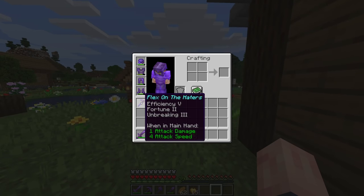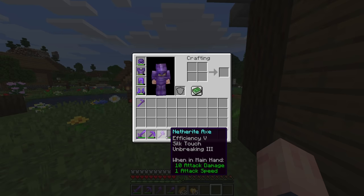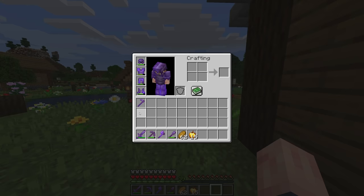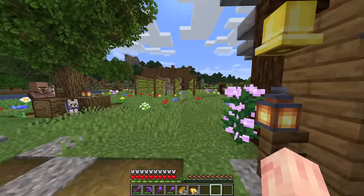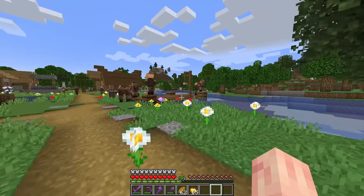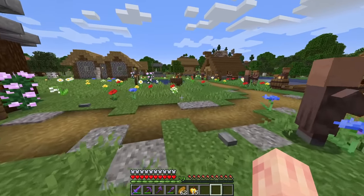After we get our Elytra, we're pretty much set. We have pretty much some of the best armor, weapons, and tools in the game. I could use a few more mending books and maybe a trident and a bow — those are the only other things I don't have. But I have a decent amount of XP right now so maybe we can also do a bit more enchanting, and hopefully when we're in the end cities we can get some pretty good loot besides the Elytra.